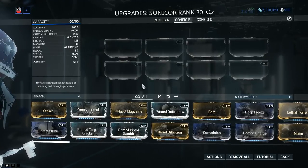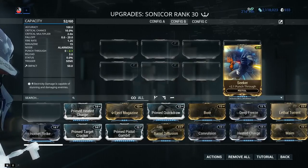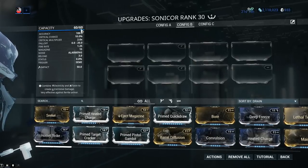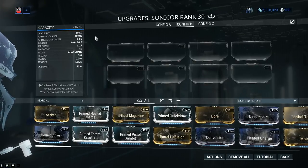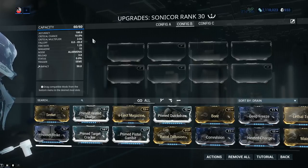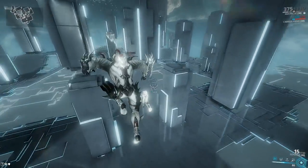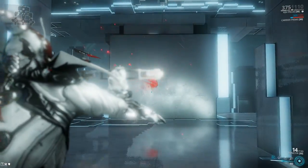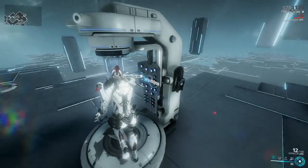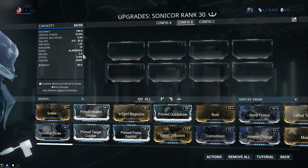One slight correction: using a mod over a matching polarized slot reduces the drain to 50% rounded up — not rounded down. So in the case of Seeker, it goes from 15 to 8. Back to the weapon: you have an accuracy of 100, a critical chance of 10%, and a crit multiplier of 2.0x. The accuracy doesn't really matter since we're focused on the explosion's 5 meter AOE for damage and crowd control. The critical chance and crit multiplier apply to the explosion, not to the projectile hitting the target. Fall off is 0 to 20 meters — at the 20 meter point, the projectile loses about 80% of its damage, but again that only applies to the projectile, not the explosion itself.